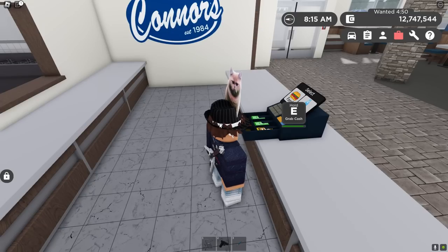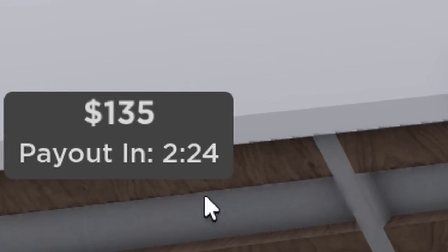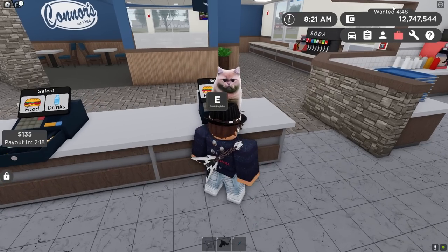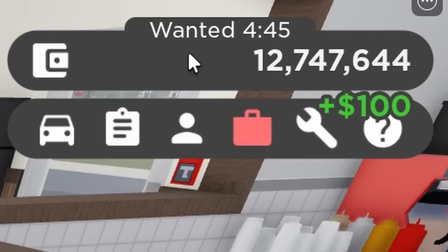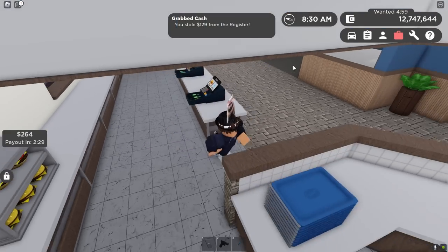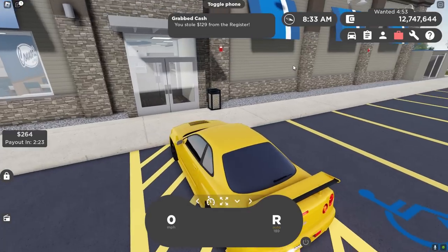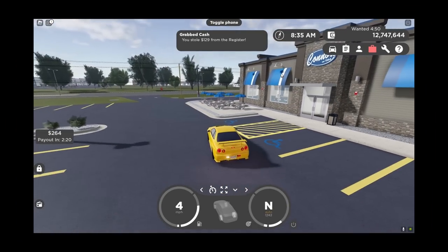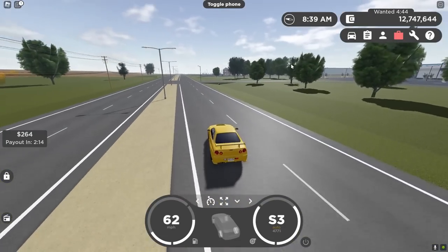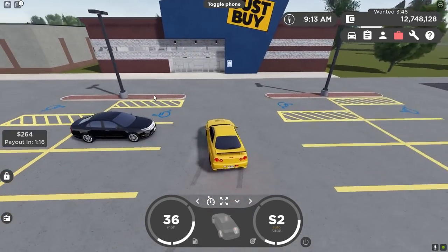Then hold E to grab the cash. It takes a bit, so law enforcement actually has a chance of catching you. The payout will pop up in the corner and it does take a while to go through. You also become wanted for a certain amount of time, so police can arrest you. Currently the payout isn't too huge, but I'm assuming future updates will probably increase it — they likely just wanted to see how people would utilize and potentially abuse it first.